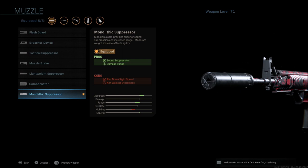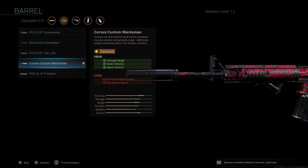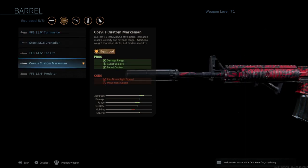As you can see this class's mobility is a little bit slow with this suppressor on, showing that reduction in aim down sight speed. The next thing I use is the Corvus Custom Marksman barrel. This will also slow down your aim down sight speed just a bit, but it does give you damage range, bullet velocity, and recoil control. So with this barrel and this silencer you're getting a lot of damage range even though you're running a suppressed weapon. If you want something quicker with less ADS penalty, you could go with the tack light or the commando — those will increase your ADS and movement speed — but I prefer the Corvus Custom Marksman.